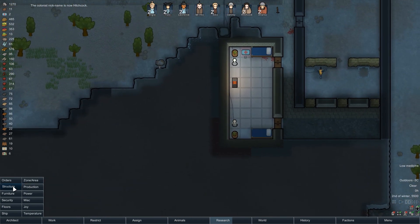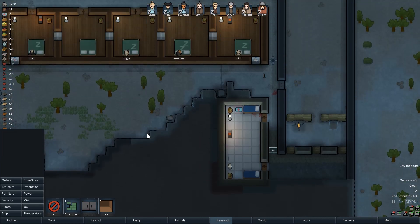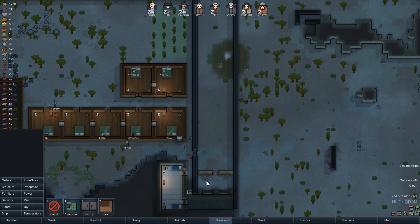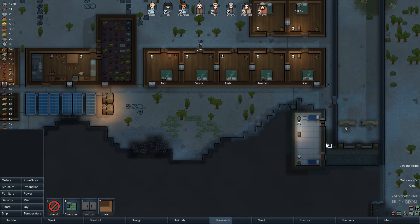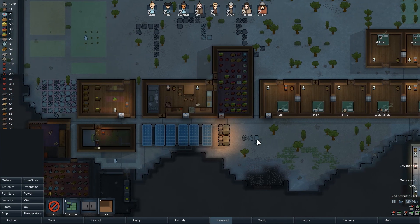Another fantastic idea I didn't consider: I'm going to put a steel door here. What that's going to do is if mad animals ever attack, we can close this door and we've got all the time in the world to actually turn our turrets on. So if we get a mad animal attack or manhunters, we can just close the door and we'll be fine, so long as we don't want to leave the base anyway.